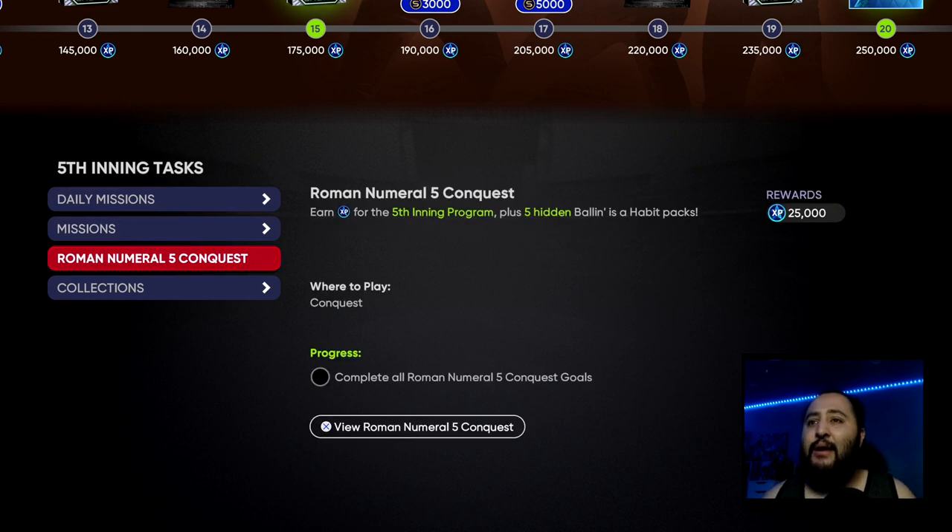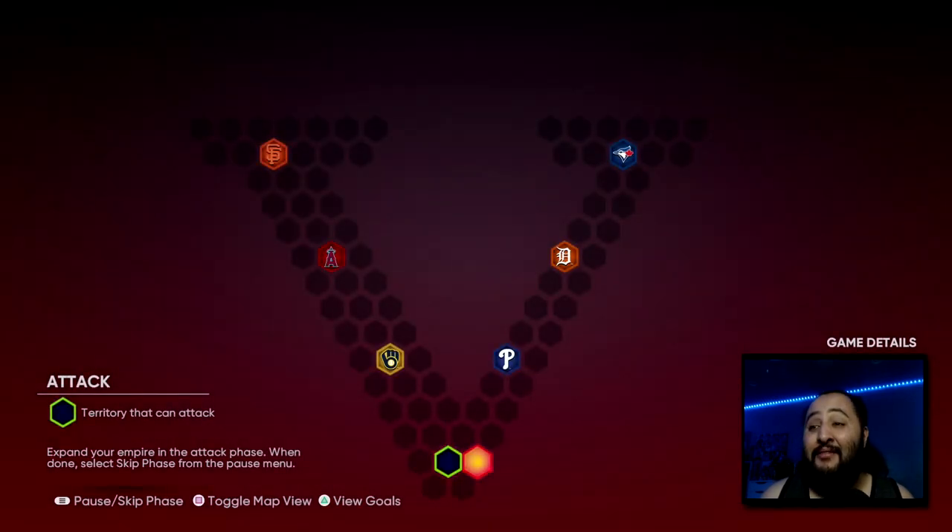Then we have the Roman numeral 5 conquest map, which gives us 25,000 XP. It looks very, very simple — there are some hidden rewards in here and a total of six strongholds to take care of. That would normally be the next video you'd watch today, but your boy has to go to work, so we're just recording this video for now. The hidden conquest guide for this map will be out tomorrow morning.